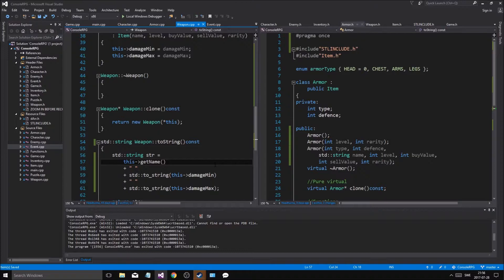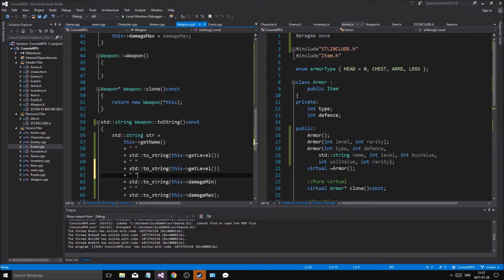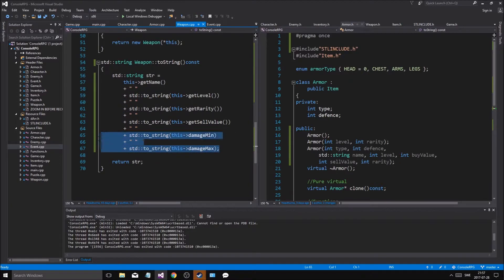This name - please - get name, plus the damage min, magic damage max, name, level, rarity. I'm thinking plus this getLevel - I'm thinking that's cool. std::to_string getLevel, and I'm probably just gonna copy these two - do that - getRarity, getSellValue, damage min and damage max.